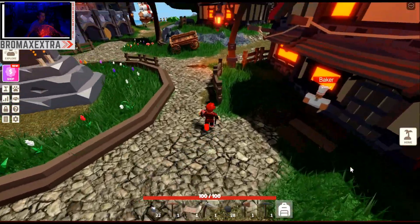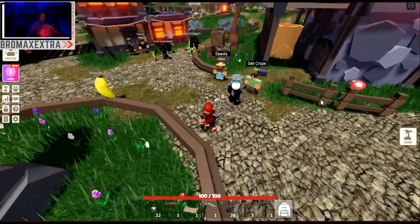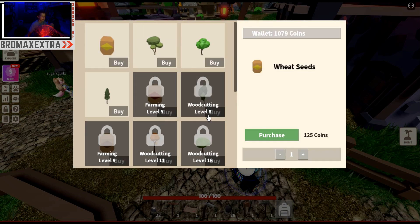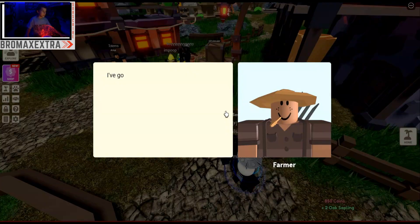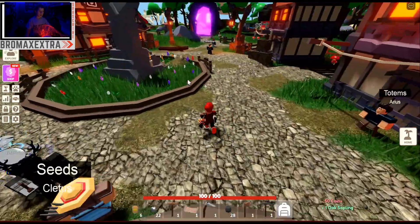There's a baker over here. He says he can sell crops and seeds. He claims he's got the best crop seeds in town — let's take a look at his shop. Wheat seeds I can purchase, oak saplings, and plum tree saplings. Let's purchase some oak saplings! I'll buy more oak saplings and then go back home.